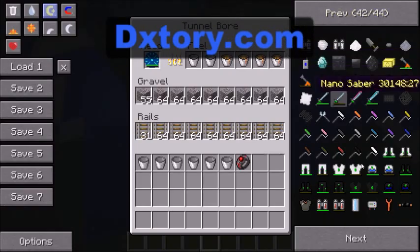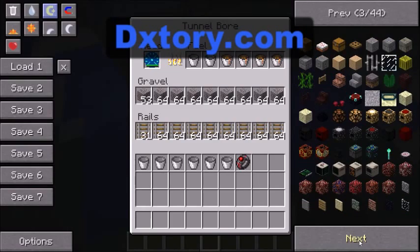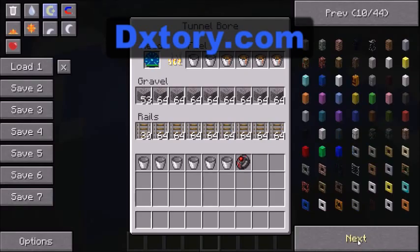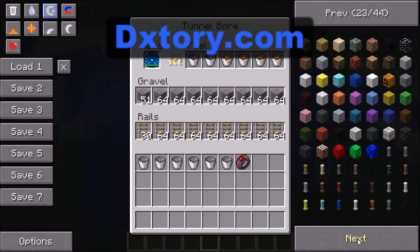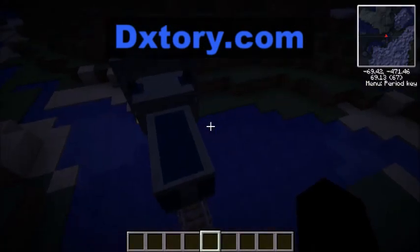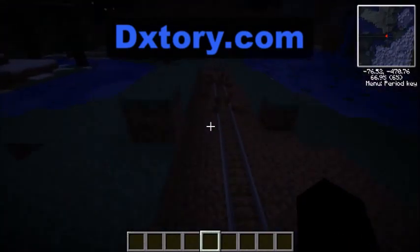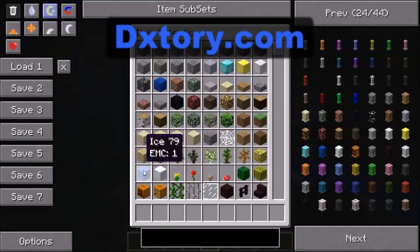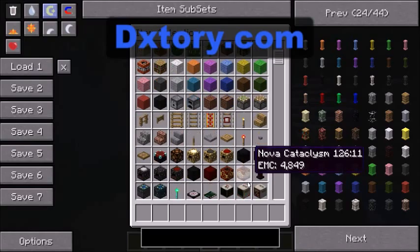I've used lava as my fuel, which I really shouldn't have done. It's extremely smart — it throws out everything it's mined out the back, as you can see. It's just mined dirt here. Let's get some more lava just in case.